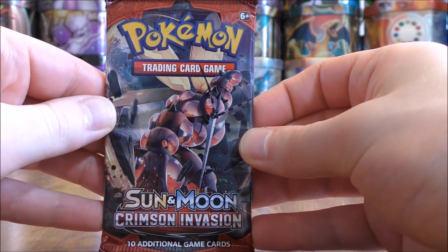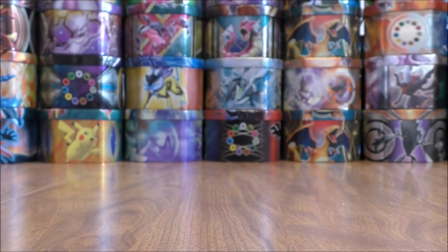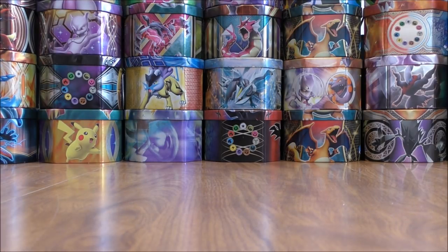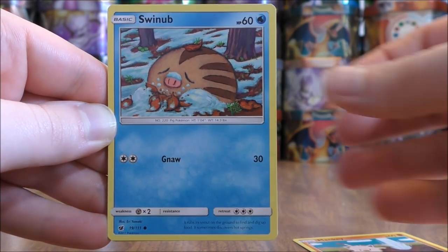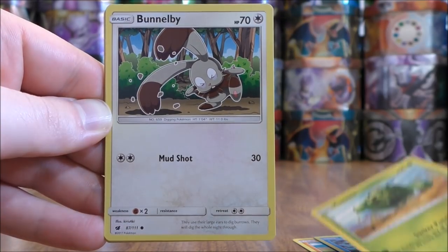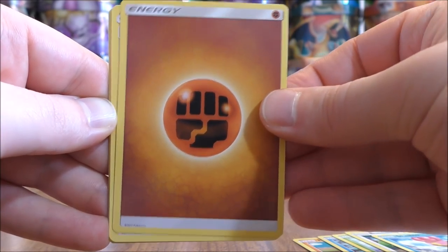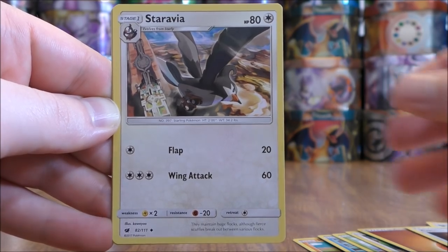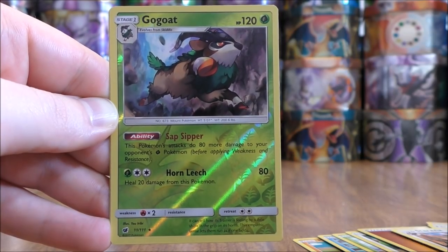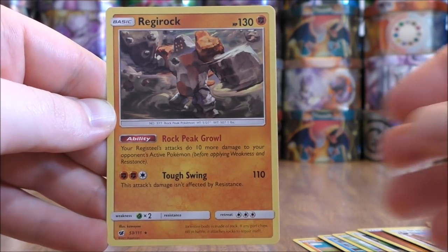Crimson Invasion pack now, Buzzwole on the cover artwork — Buzzwole GX, the best card in this set. Four and two is the card trick for the Sun and Moon series sets. The first card in this pack would be a Mankey, Swinub, Cacnea, Bunnelby, Shellos, Fighting-type Energy, Diggersby, Counter Catcher, Staravia, Rare Reverse Holo of a Go-Goat, and the final card in the pack would be a Regirock.